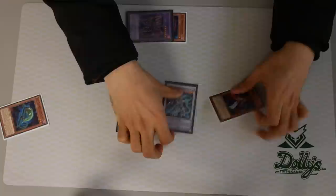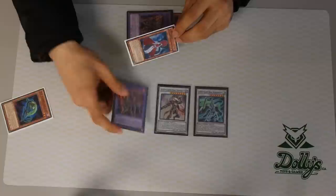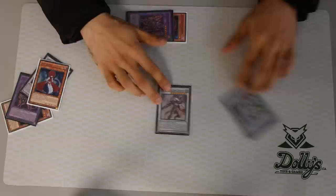Two into these two for Siegfried. He activates, bring back Alexander. Then you activate Lamia from Grave, send Temujin, special summon, then tune with this for Crystal Wing.